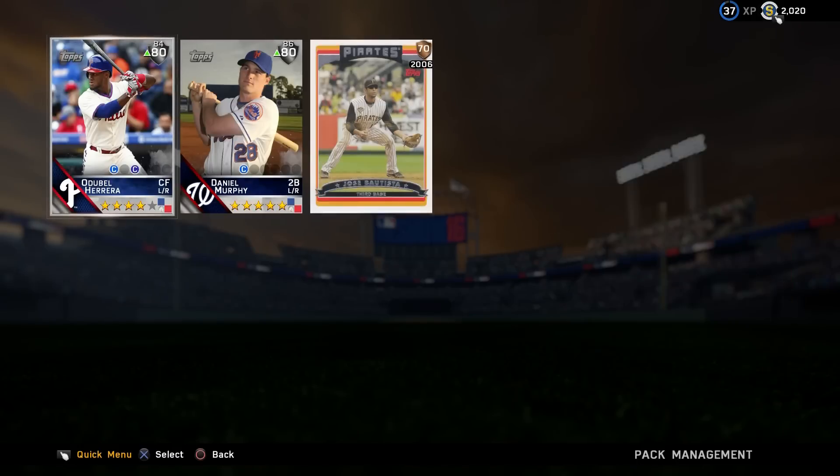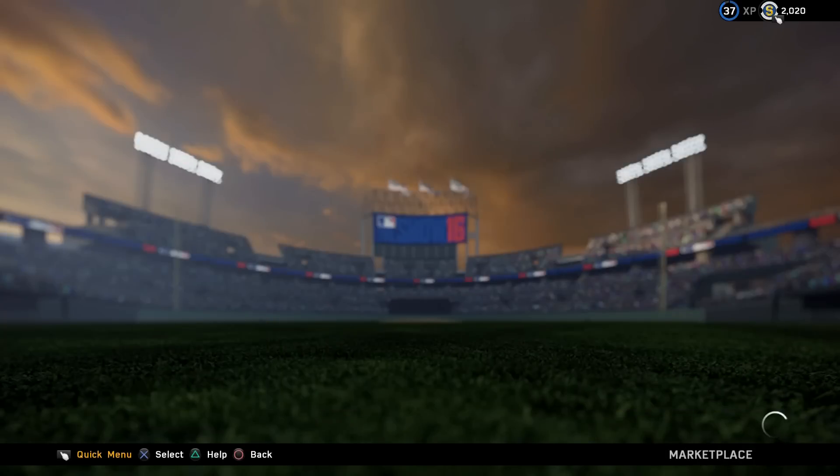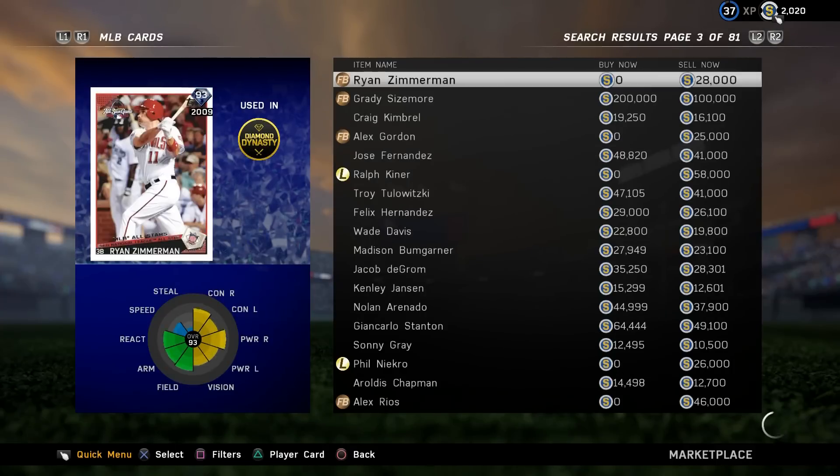He was trash with the Pirates, doesn't even look like himself. I cannot believe we pulled a diamond — let's go check Arrieta's value real quick. Wow, 57,775 stubs! Can't believe it, very very good pull.